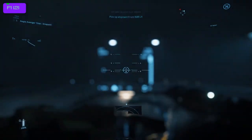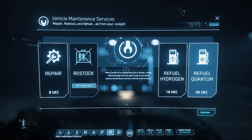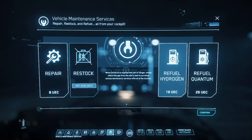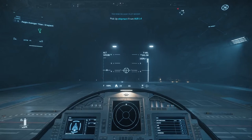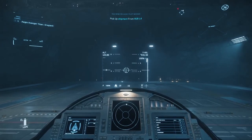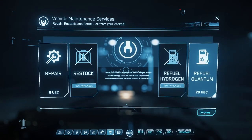Now I hit F1 to go into Mobiglass and go to the wrench icon which is where we refuel. You can repair your ship — I already have some damage and it costs me 8 credits to repair it. Then I want to refuel hydrogen first. I click that and hit confirm, and I watch my Mobiglass meter go from 95 to 100 — fueling is done. If you're in a larger ship or need to refuel more, don't just click the button and leave — click it and watch that meter go all the way up to full because it takes time, just like fueling a vehicle.